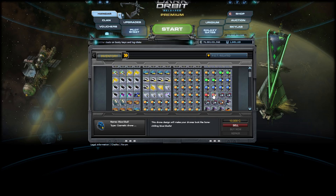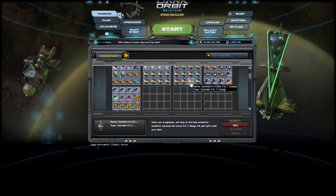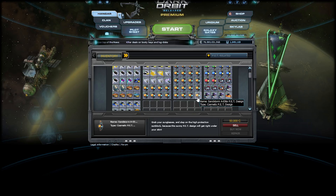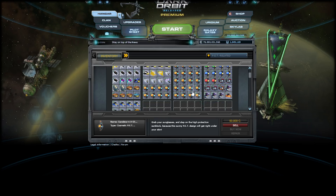Look how many designs I have under pet-related — I only need one of them and there's no point in keeping the rest. That's why you have to sell it. I can guarantee you guys, after you sell all the items you don't need that you have stacked, the game will be much smoother for you.